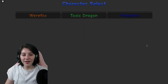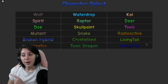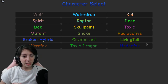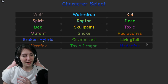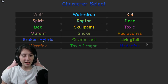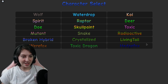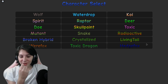Alright, so you can see them all here. We got skull paint, toxic mutant, snake, radioactive, broken hybrid - these sound cool - crystallized, I think I've seen the crystallized one, living... I've seen that one. Oh my god, where fox, toxic dragon. Oh my god, where do we start?